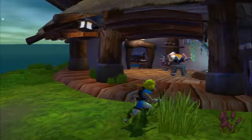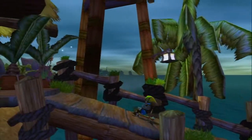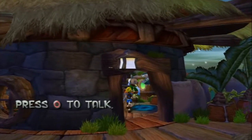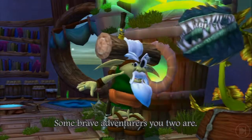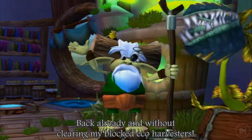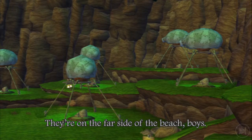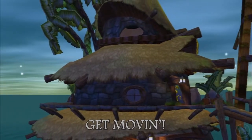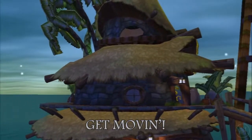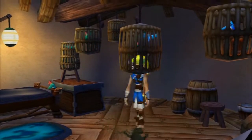Hi, this is Instant Grant, this is Arch, this is Robot Laser, and this is RJ Waters. Some brave adventurers you two are already, and without clearing my block, eco harvesters are on the far side of the beach. We screwed around long enough, I'm gonna fly all the way to the beach.